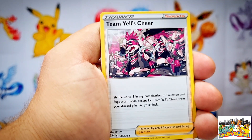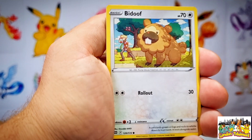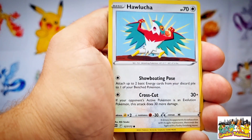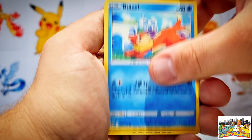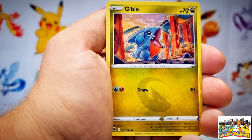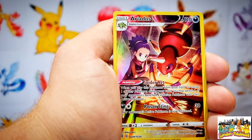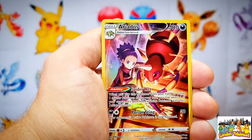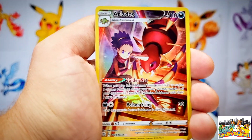We kick start this one off with a fire type energy. Our first Pokemon card is a Probopass, after this a Team Yell's Cheer trainer card, going into a Cinccino, then a Bidoof, an Electabuzz which is an electric type Pokemon, and a Hawlucha - quite a few colorless energy Pokemon cards popping up. Then a Buizel and a Gible. Going into our trainer gallery slot - can we get a trainer gallery card? We have a trainer gallery Ariana - let's go! Trainer gallery card pulled - number nine out of 30!